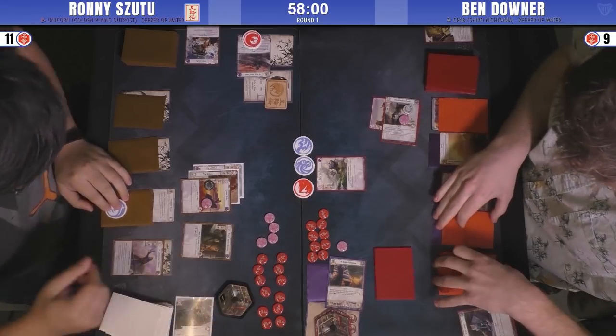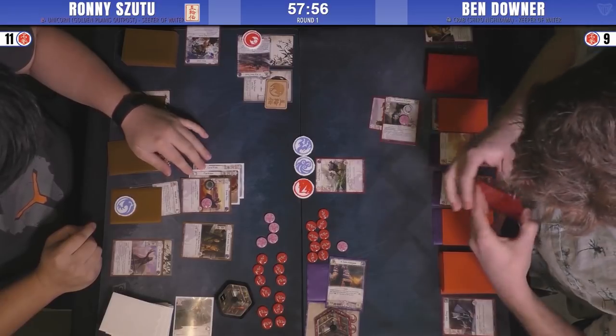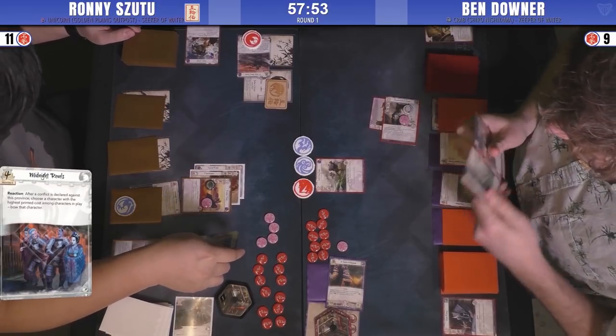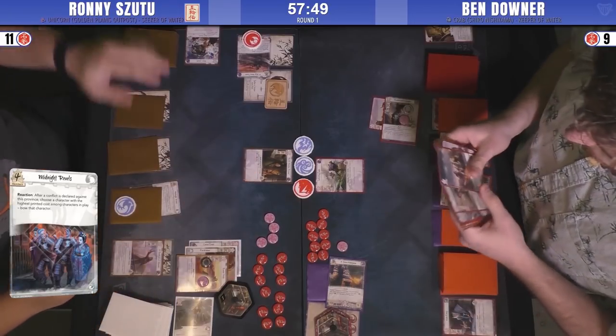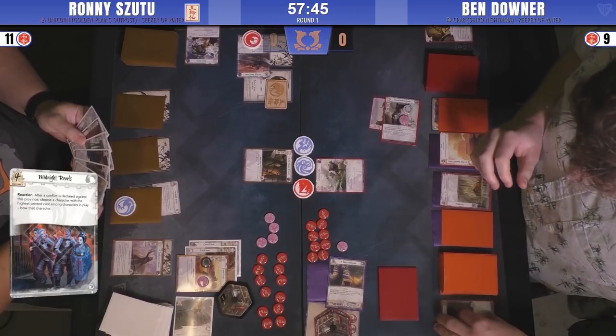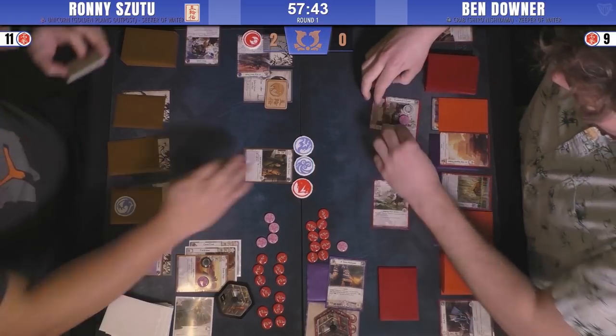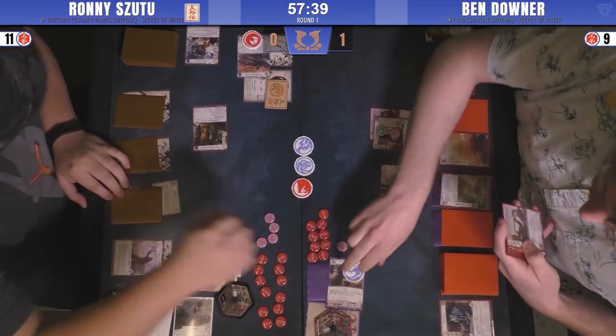Midnight Rebels is the province that got revealed. Not going to do anything right now because the most expensive character is already bowed. Ronnie defends with the Battle Mane Recruit, which has two military strength — it would have been zero if it was a political conflict.